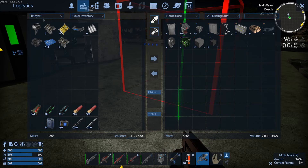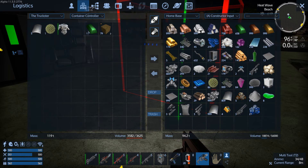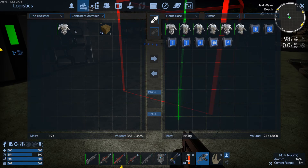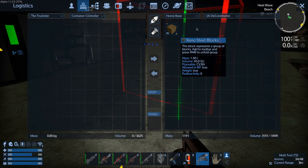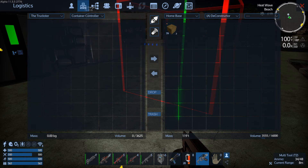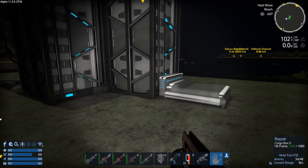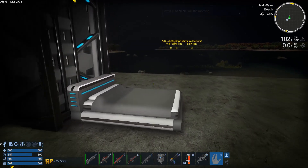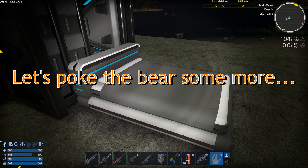Alright, let's put stuff away. And the deconstructor — I'll put that in there. We'll deconstruct that stuff after the sun comes up tomorrow. We should get a lot of satium out of that. Well, that was fun — a fun little trip. As always, thank you for joining me. I hope to see you again tomorrow. Bye!